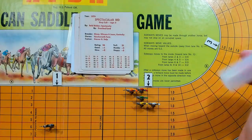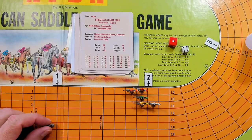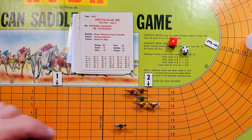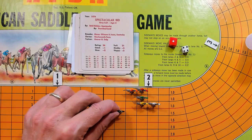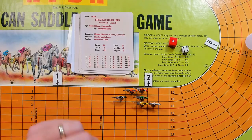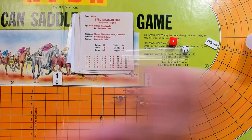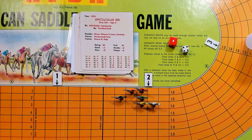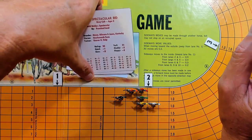Spectacular Bid rolls a 14, which is an 8, giving 8.8. He counts out 6 spaces and from lane 6 it costs 0.15, using 6.3 but going 6 with 6.6 marked. He carries over 2.2. The white horse Secretariat is in the lead, so he'll be up first in furlong number 2.